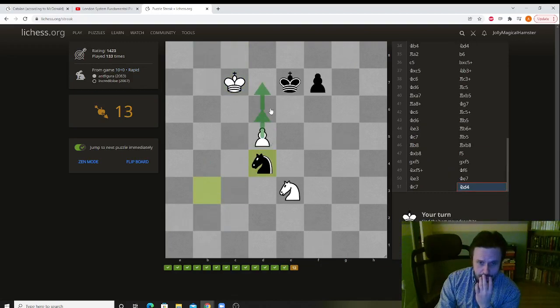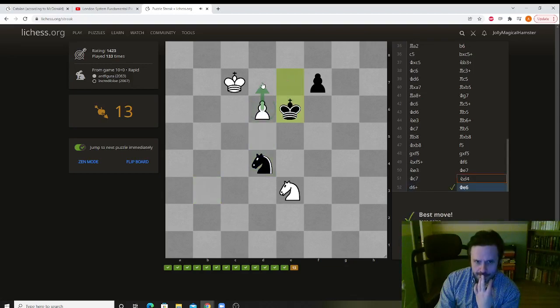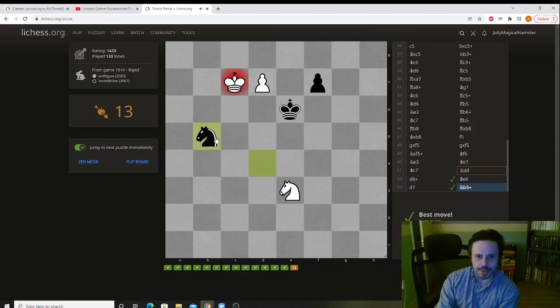It seems we're just going to queen here. We have to start with this and continue with this. Now the question is where do we go — and this seems like the best spot because it covers the queening square. If you go here, he can go back, and yes you can take the knight, but he takes your pawn and you're not going to checkmate with just the knight.